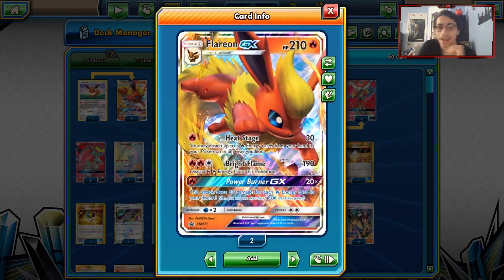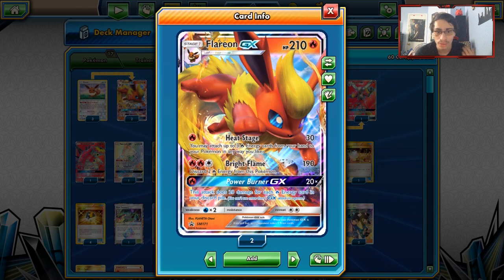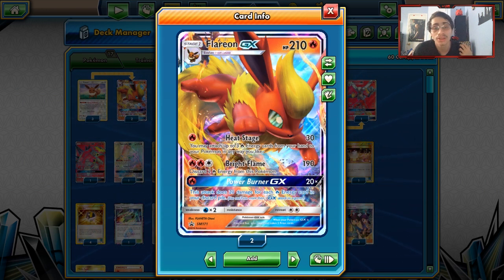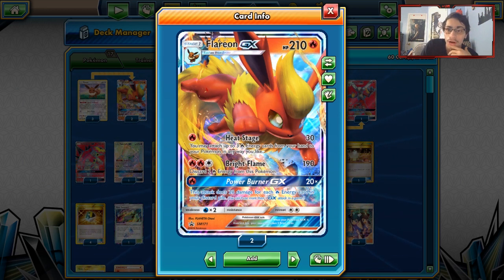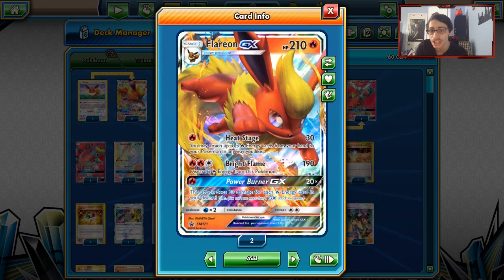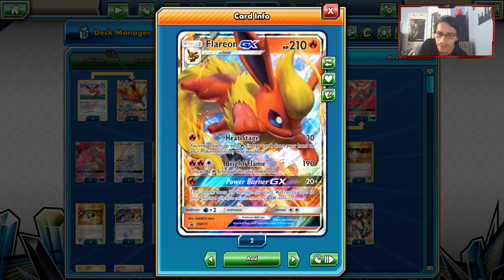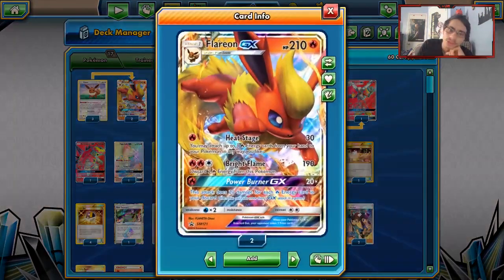Flareon's main attack, Bright Flame, does 190 damage for 3 Energies and then you discard 2 Fire Energies from this Pokémon. 190 is great numbers — this is probably the strongest Fire attack we have on a non-Stage 2 Fire-type right now. That's kind of like the Volcanion, Ho-Oh type of card. With a Choice Band you can do 220, which one-shots most Pokémon. You're actually 10 short on Gardevoir, which is hilarious. In Expanded, Flareon has a lot of potential with Blacksmith.